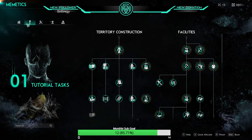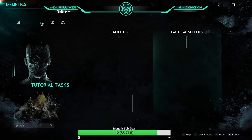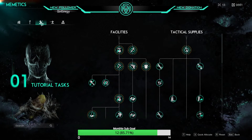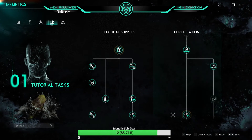Facilities — unlocks the ability to smelt, craft, armor, weapons, and vehicles. Tactical Supplies — unlocks anything you might need for a fight. That includes meds, ammo, explosives, and my favorite, the portable MG.